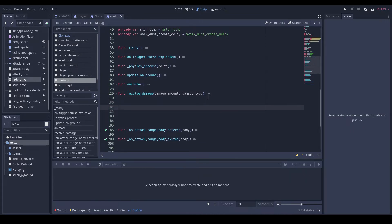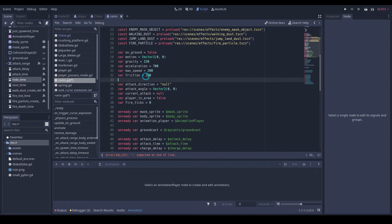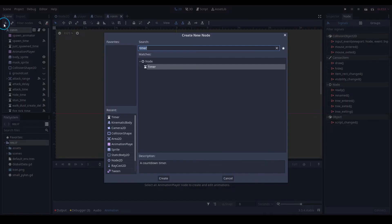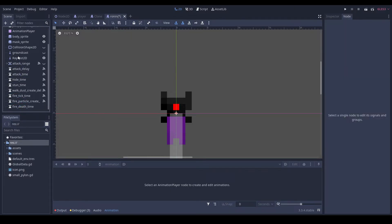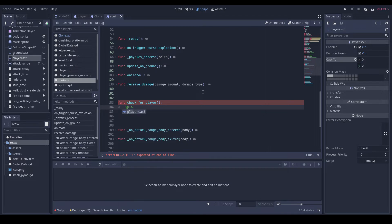So we can make some functions. Func check_for_player — then I'll make a var player_spotted equal to false. And then I'm going to make another raycast — we are going to call it our player_cast, and it's going to collide with the player and the environment. So enabled, zero zero for starters. In here we'll do money player_cast dot cast_to equal to global to local — global_data dot player dot global_position dot normalized.